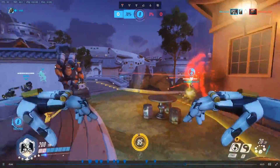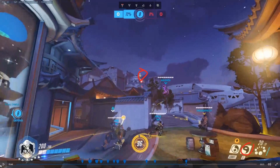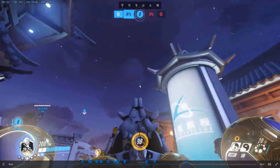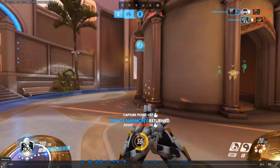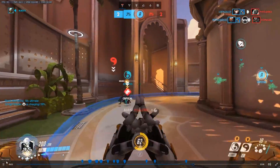A good Pharah will play way back from you — look at this, she is so far away I can't even use the Discord. And good Pharahs always play around cover, so even if she gets hit by a headshot, she's just two meters from hiding again and getting healed by Mercy. It's not advised to fight Pharah.